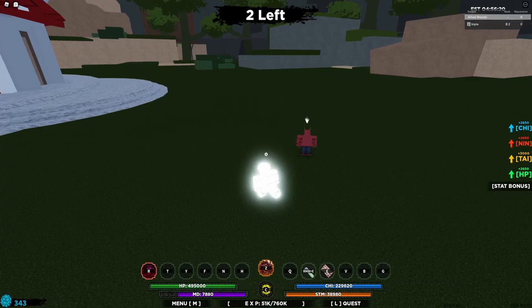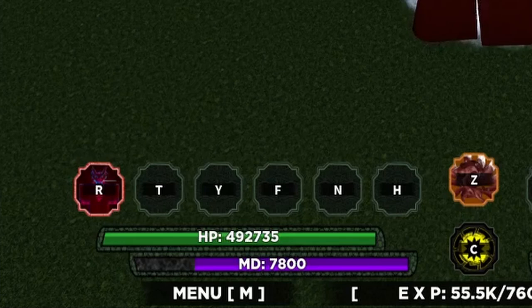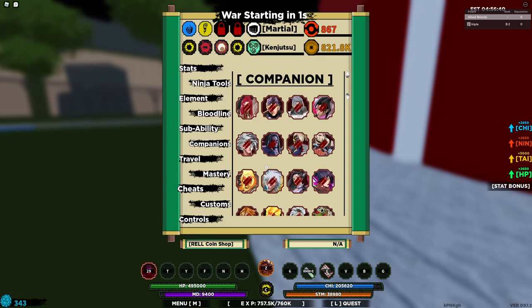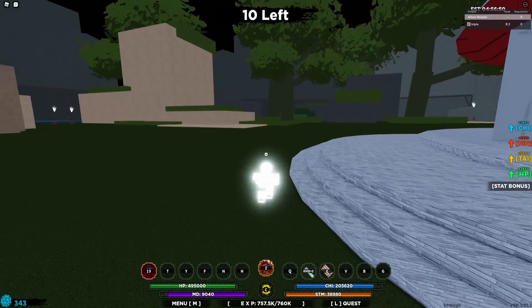I'm gonna come over here and use my Reaper Spirit on them. Look at this — now I have unlimited mode. Basically, if I just keep using it on big groups I will have unlimited mode the whole time. This is gonna make it really easy to get genuine Ten-Tails. If I really wanted Gen 1 Ten-Tails I could probably get it, but I just don't have time to grind. If you guys keep using Reaper Spirit and play as a team, you'll be able to get this no problem.